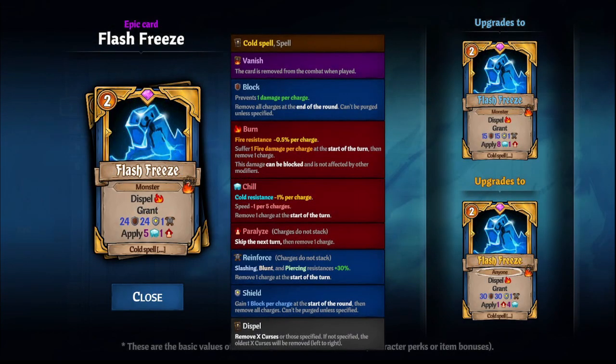The final card is Flash Freeze. I think this card gets underrated, even though it can look bad that you're giving an enemy monster Reinforce, 24 block, and 24 shield. But skipping an enemy's turn is pretty amazing. It's even useful in the last fight in the game — you can use it on the summon add to get an extra turn to burn him down before he does his annoying card manipulation stuff. Definitely consider that if you're having trouble in the last fight.